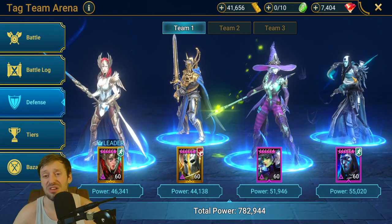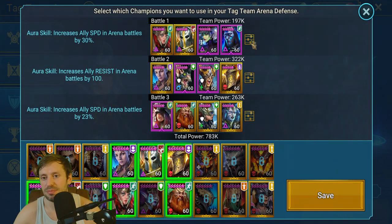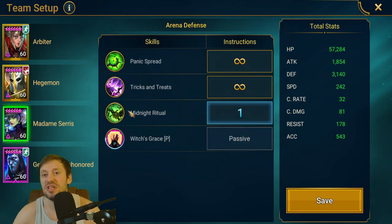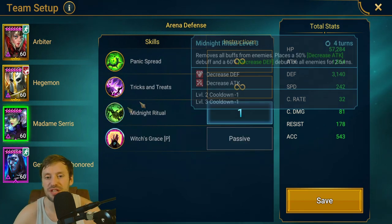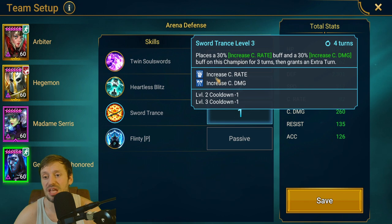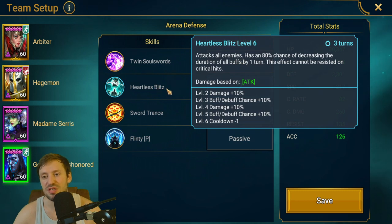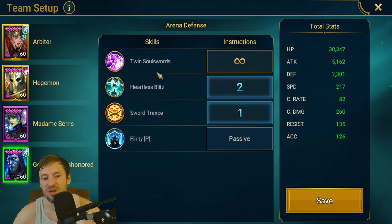Gembo hits surprisingly hard for an epic and he's not even in savage gear. However, you do need to set this team up properly. With Madame, make sure she prioritizes Midnight Ritual first so she strips those buffs. Gembo's AI is a bit brain-dead — he's got Sword Trance where he increases his crit rate and crit damage and gets an extra turn, but he won't always do it first. You have to tell him to do his big AOE smack second, so it's really important to set the right skill priority order.